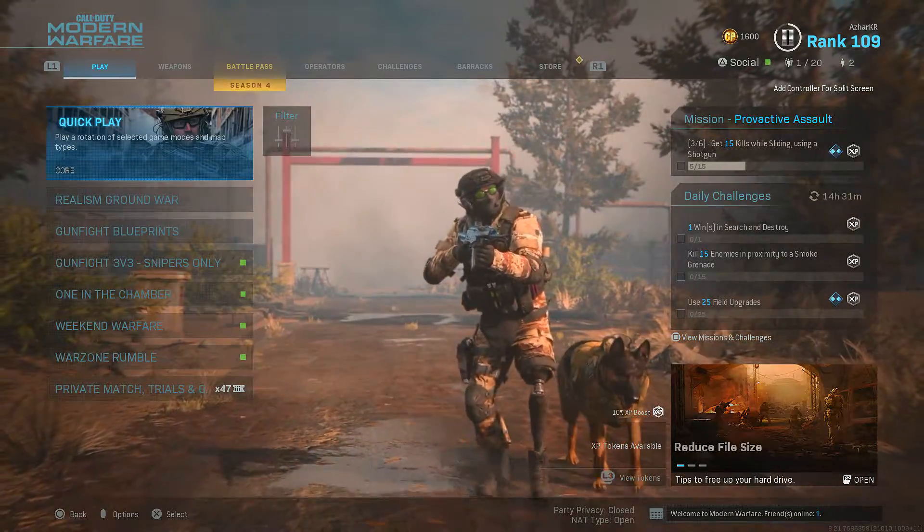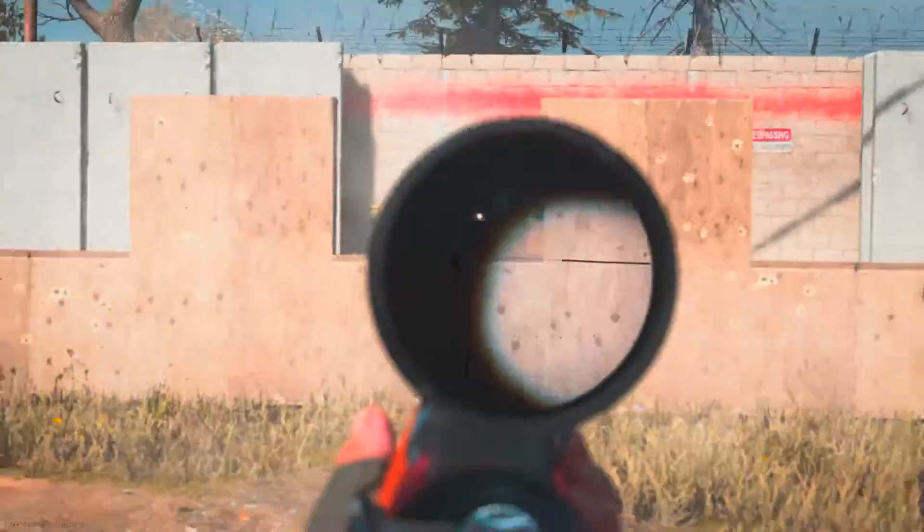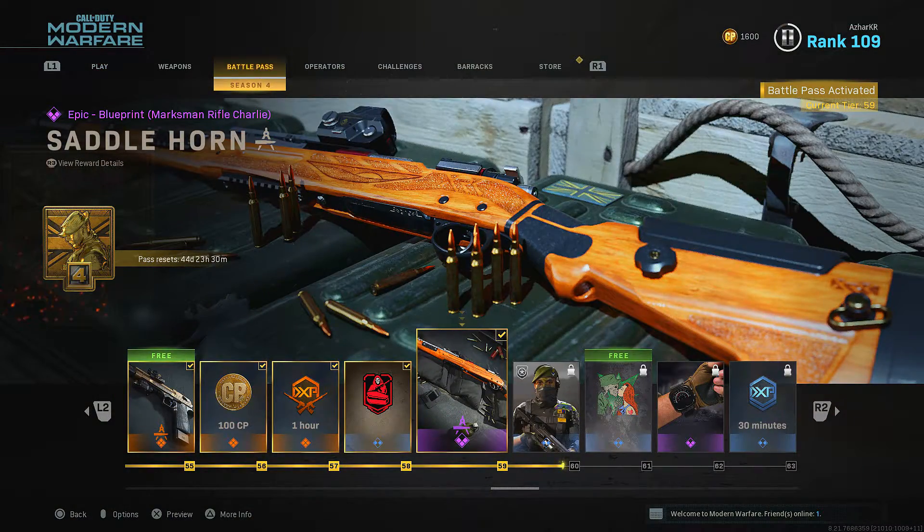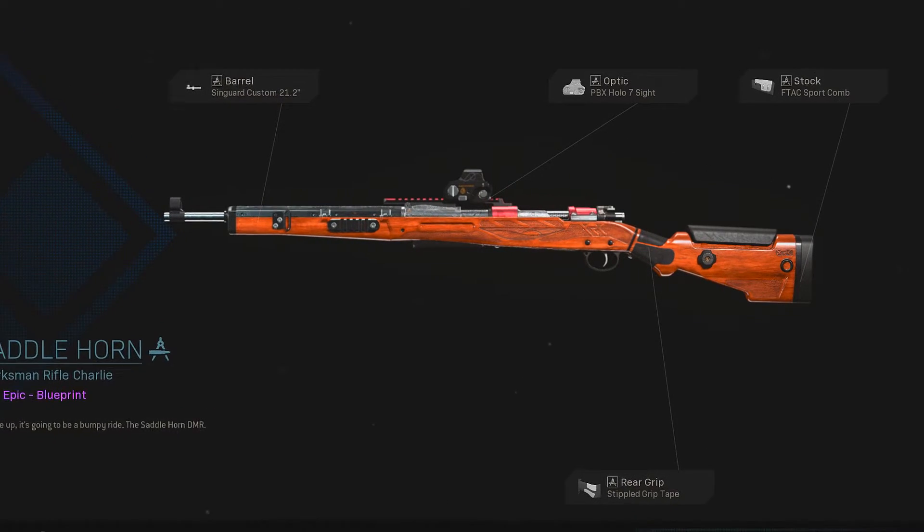So in today's video, I'm going to show you the best class setup for the Shadow Hall Blueprint, which is for the CAR 98K. You unlock it at tier 59 in the Season 4 Battle Pass. These are the attachments that you get with this Blueprint.